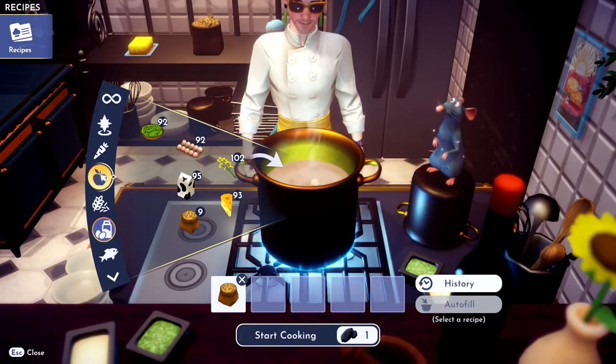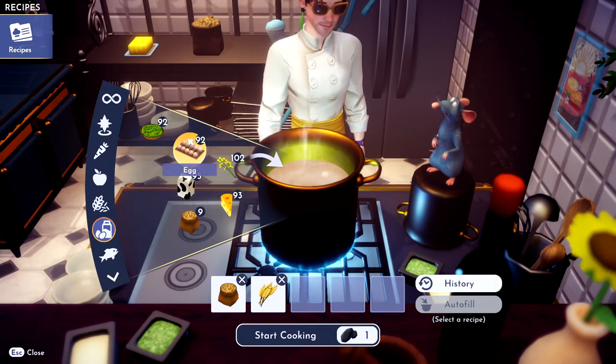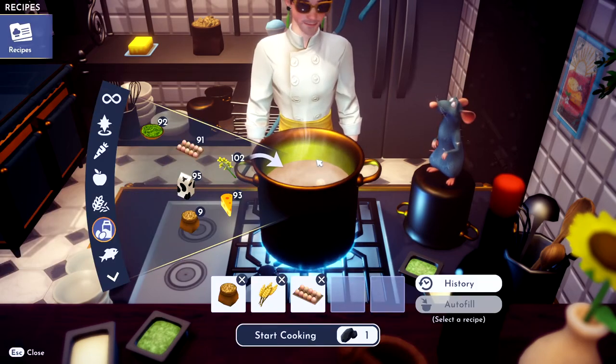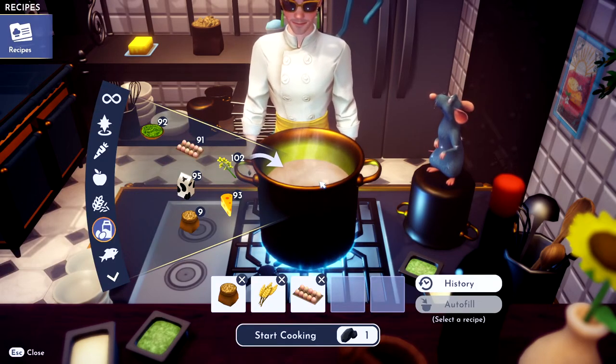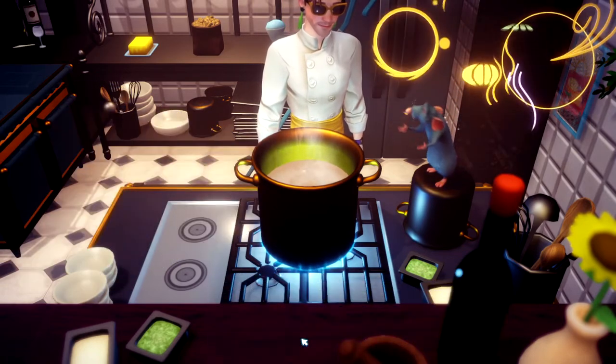Throw those peanuts in there. Then we're going to need some wheat — throw the wheat in there. Then we're going to need some egg — throw the egg in there. And then we're going to need milk. Throw the milk in there. And that's it.